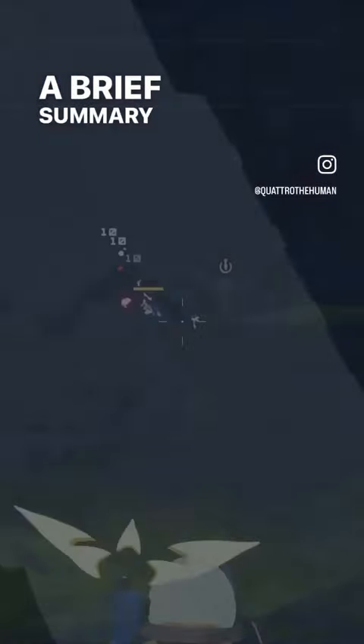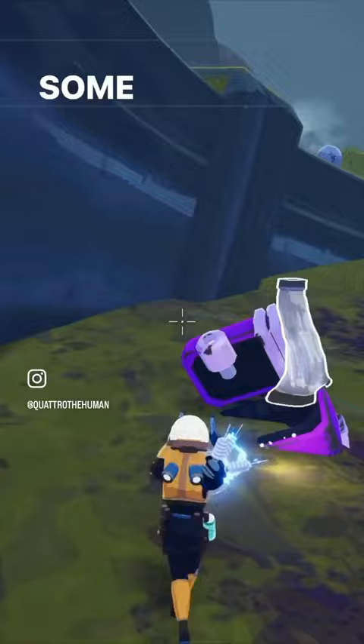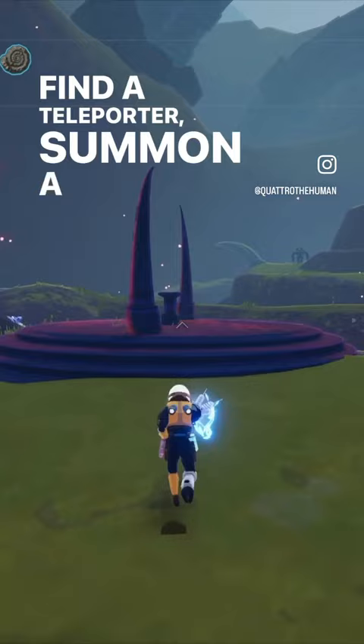A brief summary of the core gameplay loop is: you drop in onto a stage, run around, kill stuff, get money, open chests, get some loot and items that affect how your character plays, find a teleporter, summon a boss, kill the boss, and then move on to the next stage.